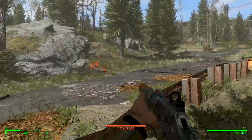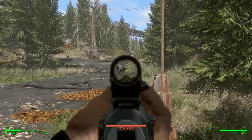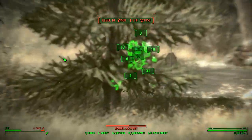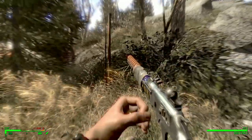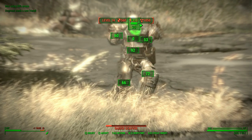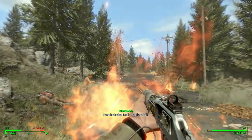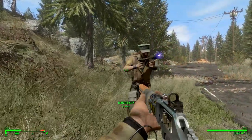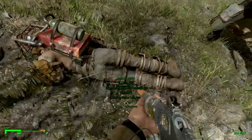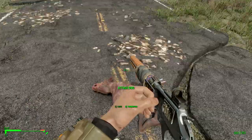We got an attack dog coming in as well — two attack dogs. Drop those guys. Looks like McCready dropped one because he's a badass. Reload! McCready getting a new weapon. McCready with the flamethrower! Well, a little raider encounter there. Hope we'll run into some of the new mods out here.